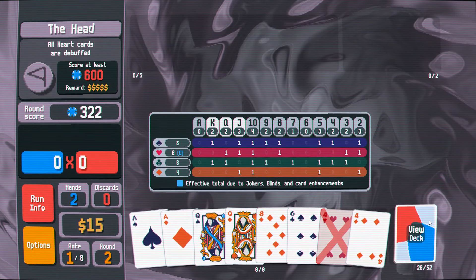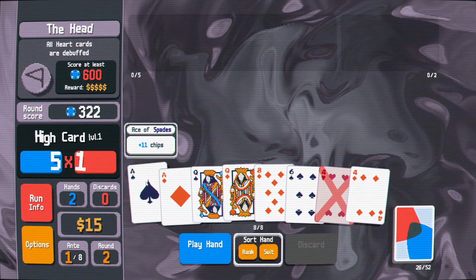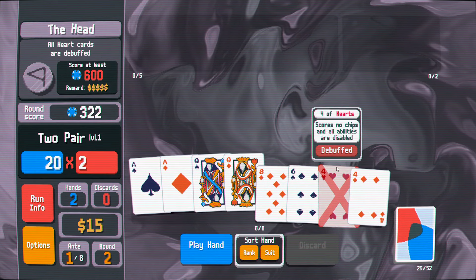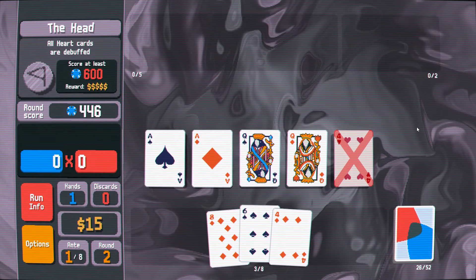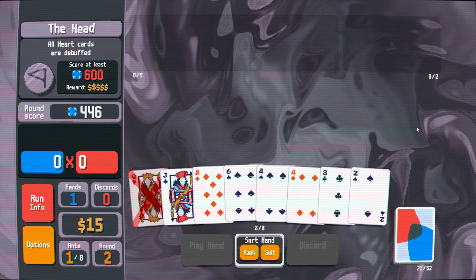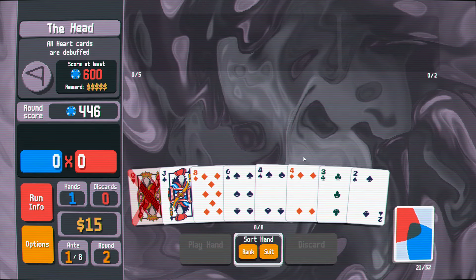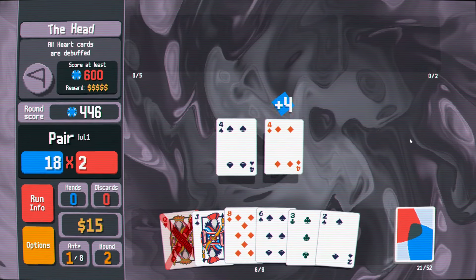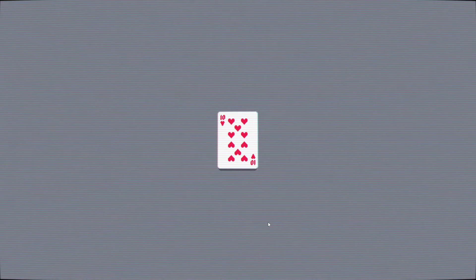Do we keep looking? There are four cards in 26. The two pair is abysmal — it's not going to get us anything. But I don't think the flush is coming. So we're just looking for any other out and not finding it. Let's try that again.